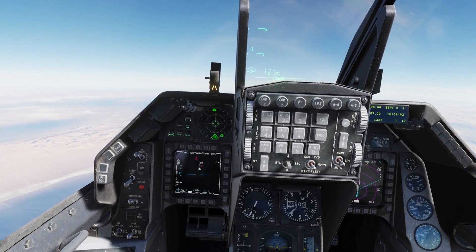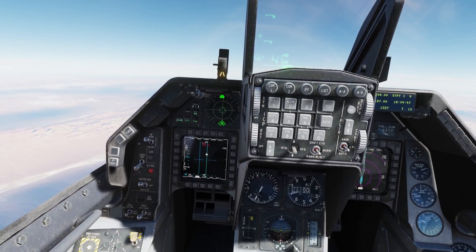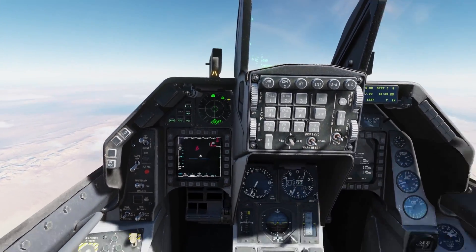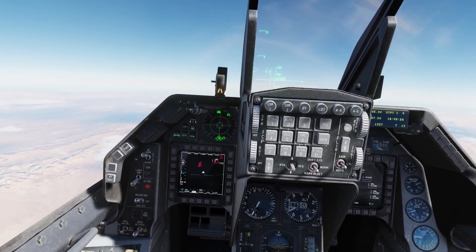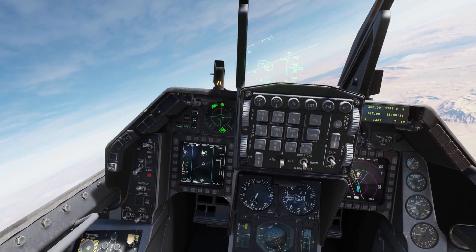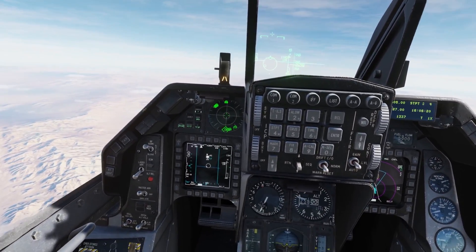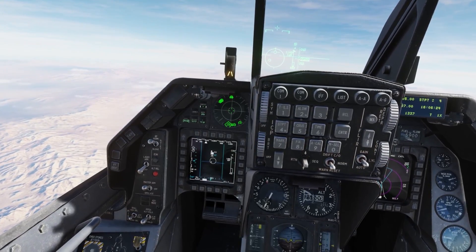Now a MiG-29 has popped up about 75 miles out, and my RWR picks them up at that range. There are some more contacts over here as well. They're on the outer perimeter, which makes sense because they're 70 miles away. There's a contact showing as a 29 — it's actually an SU-27, but it's categorized as a 29 since they use a similar radar. Right now they're 30 miles away, still on the outer perimeter.